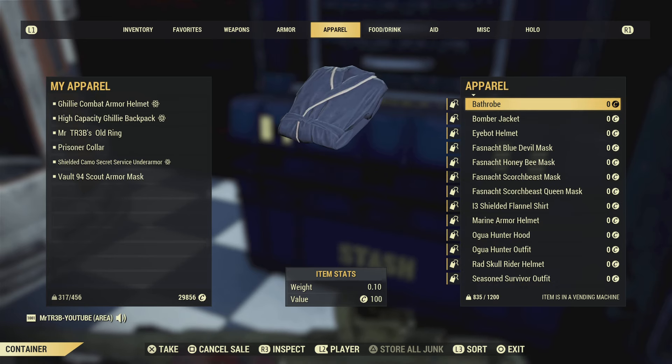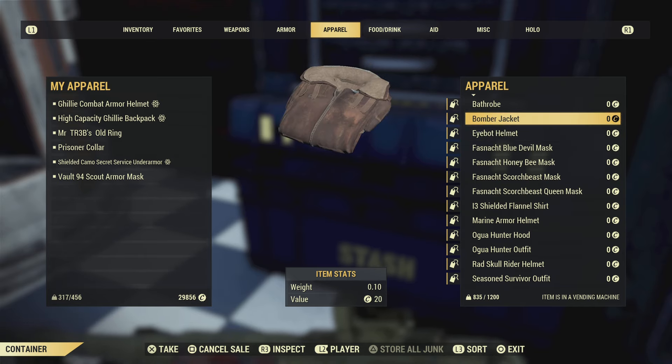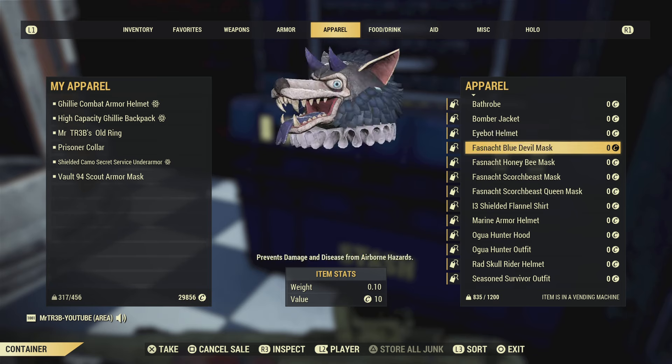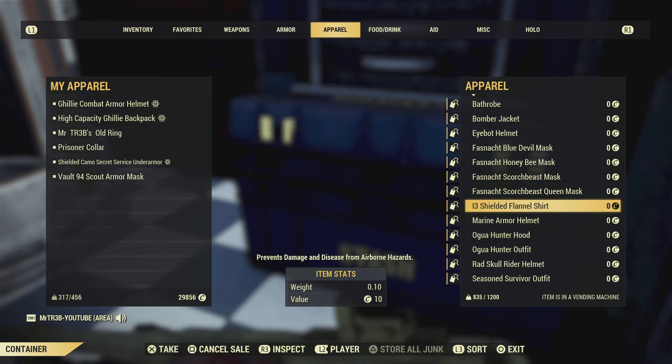We've got a lot of outfits including the rareish bomber jacket. There's a bathrobe too — you can actually buy that at White Springs, but a lot of people probably don't know that. And there are some rareish fresh snack masks as well.